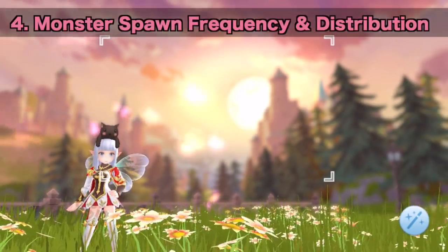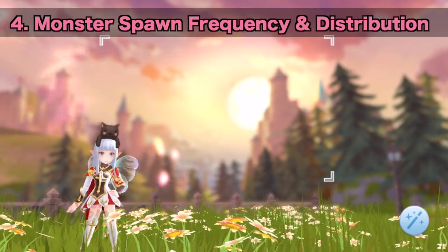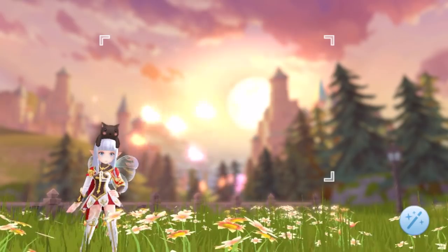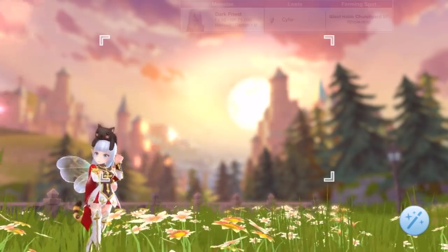Fourth and last is the monster spawn frequency and distribution. Some farming spots are better than others due to monsters respawning faster upon getting killed. If monsters spawn close together, using AoE and splash damage skills would be more efficient. Some of the recommended farming spots are as follows.